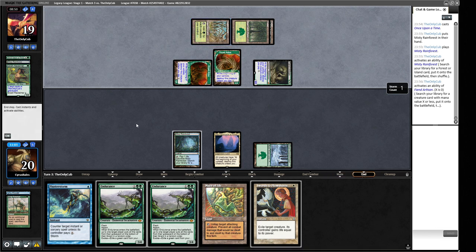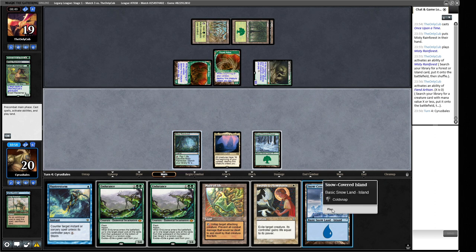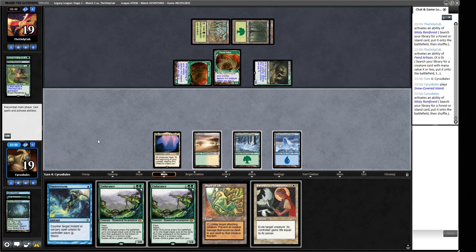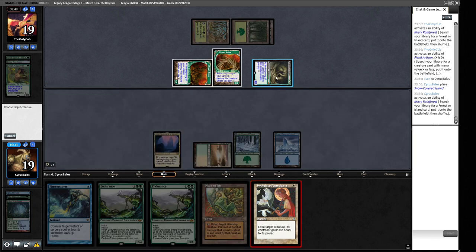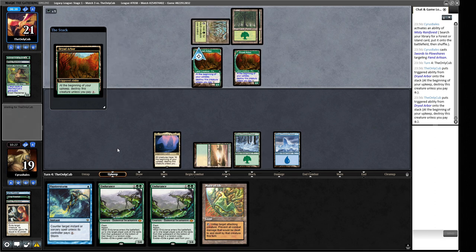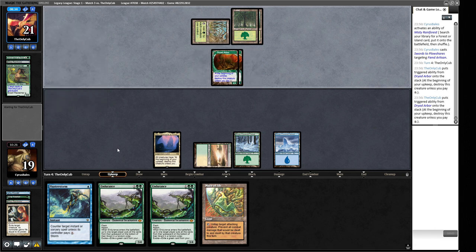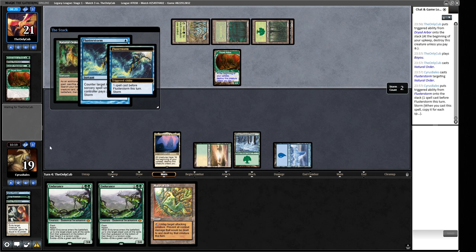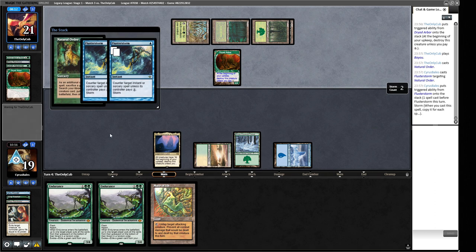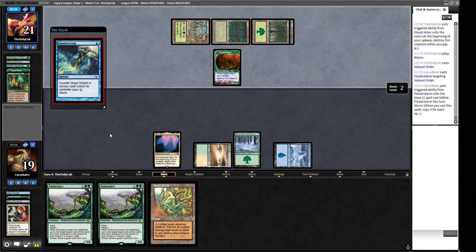With Natural Order gone we play Thespian's Stage, which dramatically reduces the power of their Cradle too. We attack hoping to grab the Dryad Arbor in combat. A Collector Ouphe enters — we boarded out our artifacts so that's fine. We cast Endurance in green and make a little creature. We decide not to shuffle in a Natural Order to our opponent's library. Opponent has a Snuff Out — Endurance trigger doesn't do anything but we can play the same line next turn.